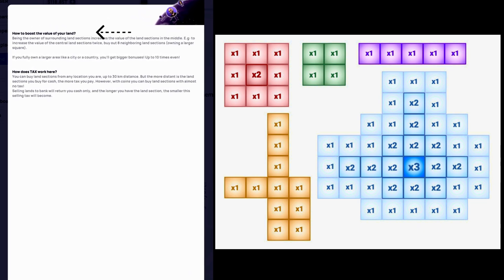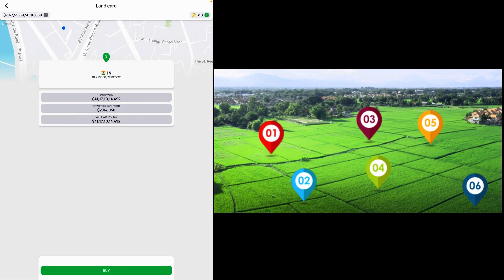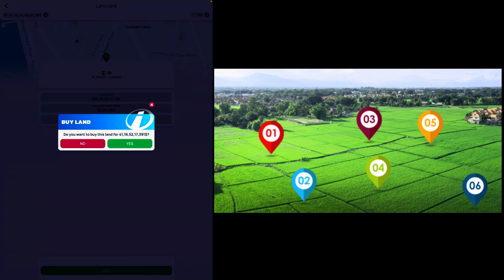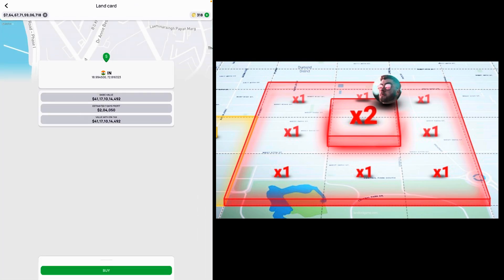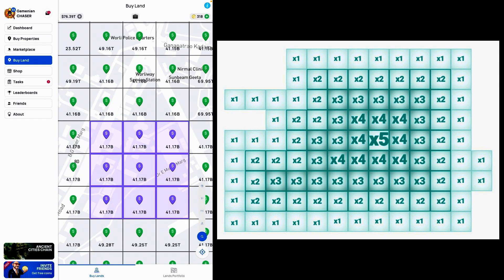How to boost the value of your land? Being the owner of surrounding land sections increases the value of land sections in the middle. For example, to increase the value of a central land section twice, buy out eight neighboring land sections, owning a larger square. If you fully own a larger area like a city or a country, you will get bigger bonuses up to even 10 times. Basically, when a player buys eight squares around a central square, they get 2x rent for that center land. When you keep surrounding your lands with more of your own lands, the bonus keeps multiplying.